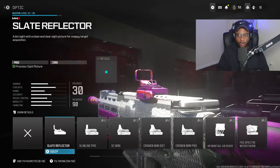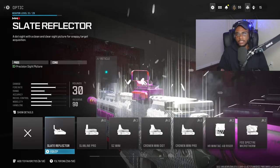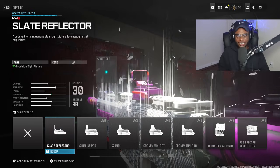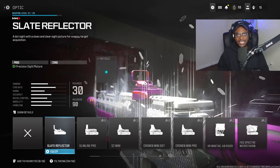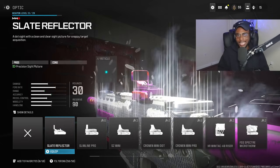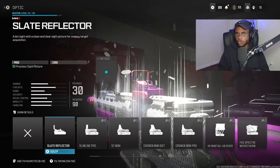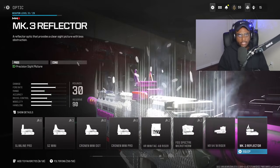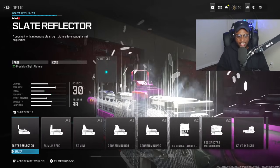Speaking of ARs, we are going to rock an optic, and the Slate Reflector is going to be a fantastic choice on this hybrid submachine gun, giving us a clean optic picture. We can take it out very easily at close range, medium range, and longer ranges. If you don't like the Slate Reflector, the Mark III Reflector is also a great choice — you can run either one, they're going to get the job done.